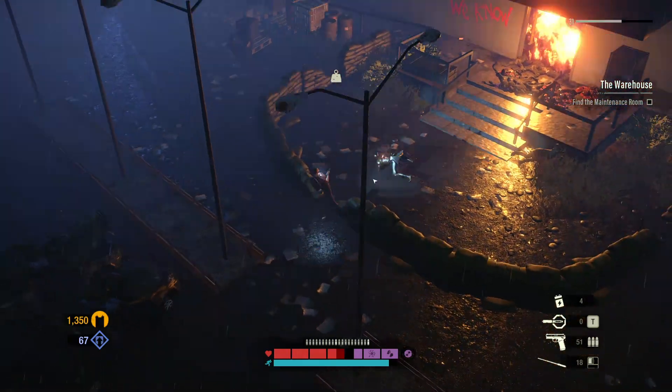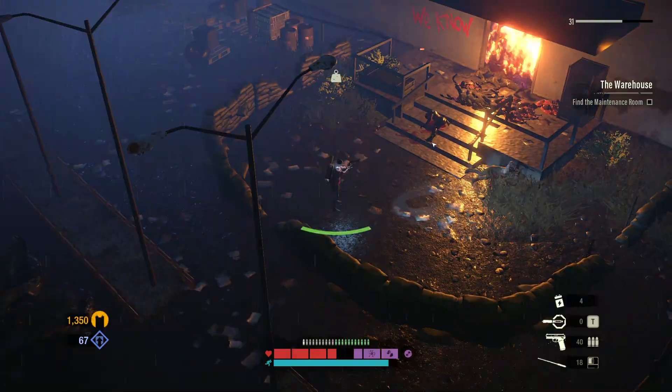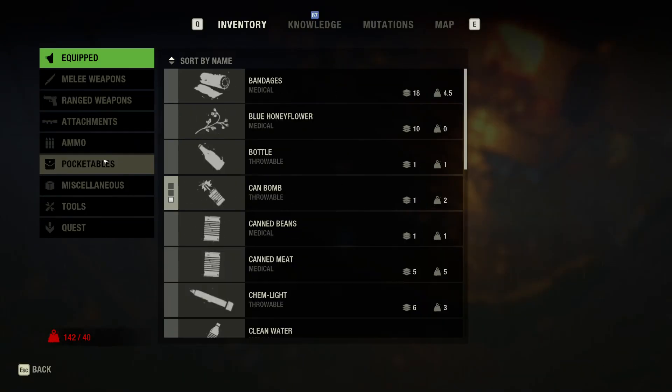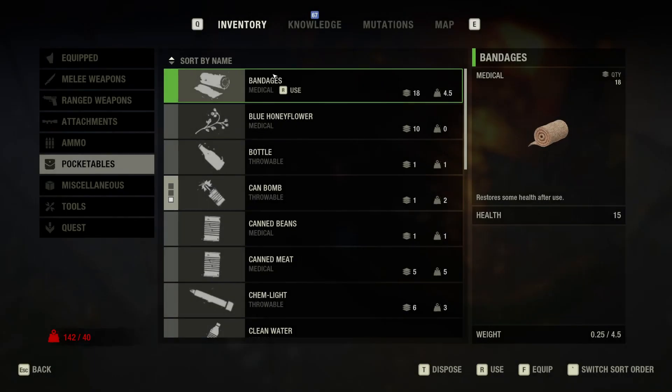How did he get me? I have no idea — well, I have an idea. It's actually pretty hard to get out of that stance. I pressed the button to dodge roll away but it's a little delayed.